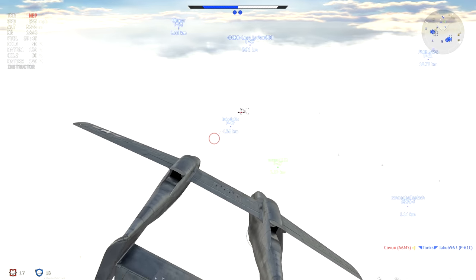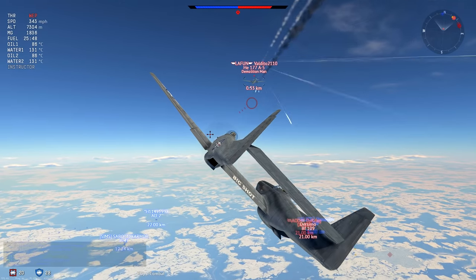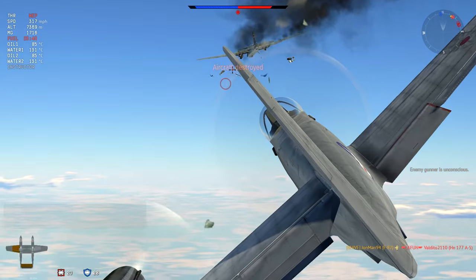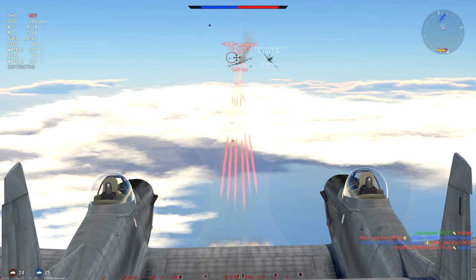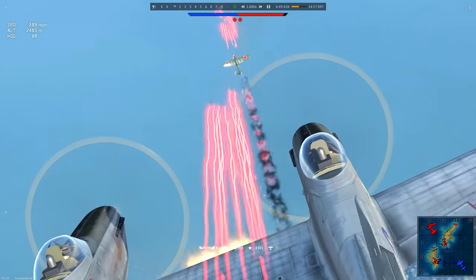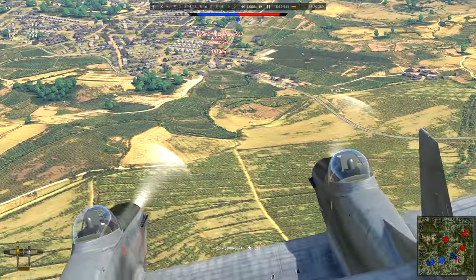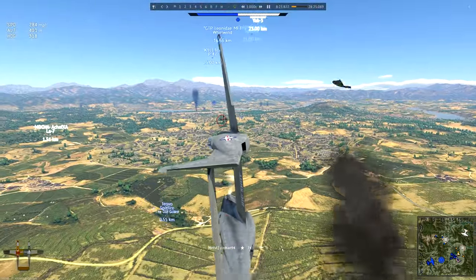Despite these advantages, it is still not a dogfighter. Instead it should be used in its stated role, in which you climb to engage larger aircraft and tear through them with your guns, focusing fire on the wings and engines — which will guarantee a fast kill without suffering too much return fire. However, if you only encounter enemy fighters in your AO, boom-and-zoom tactics shall be your MO, using your superior acceleration to make shallow high-speed passes while blasting the enemy with a well-aimed burst.